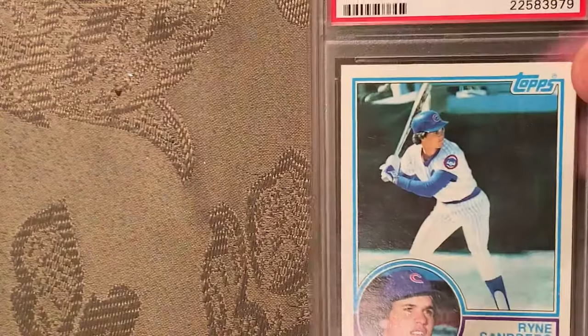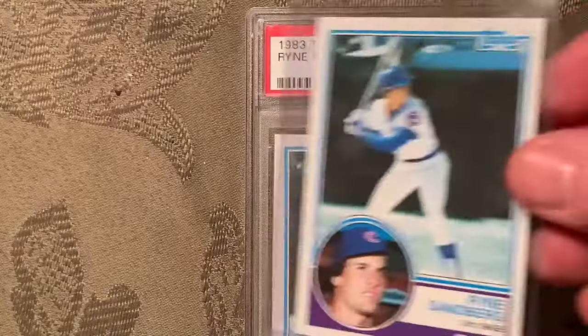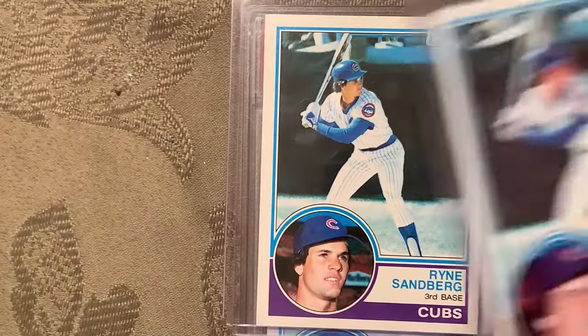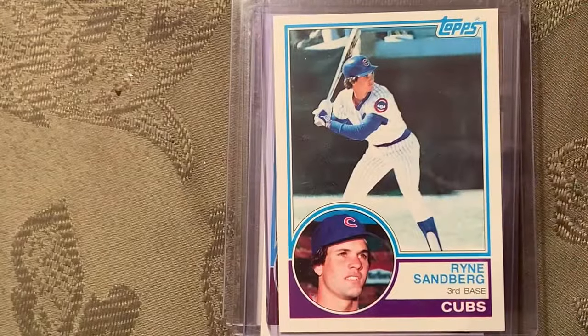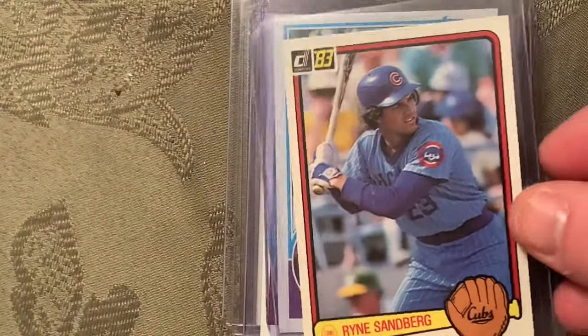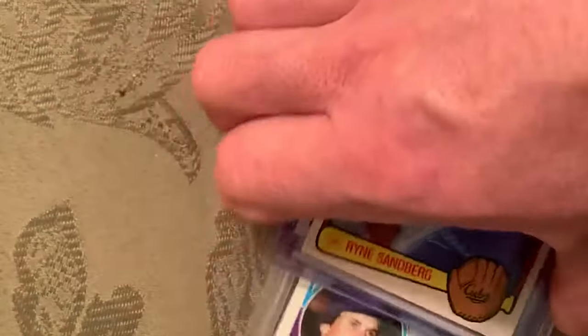At number 15 is the 1983 Topps rookie card of Ryne Sandberg in a Gem Mint 9 — there are multiple copies. There's also the '83 Fleer rookie of Ryne Sandberg. At number 14 I throw in some bonuses.